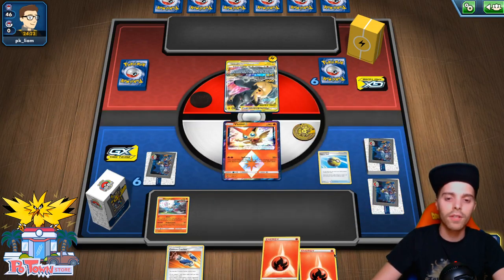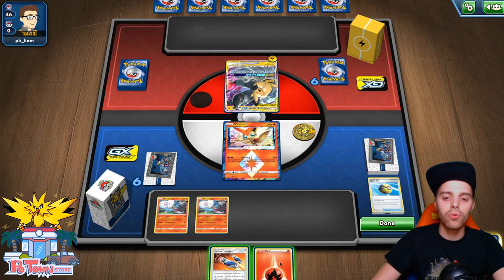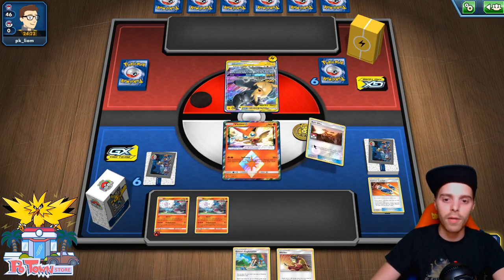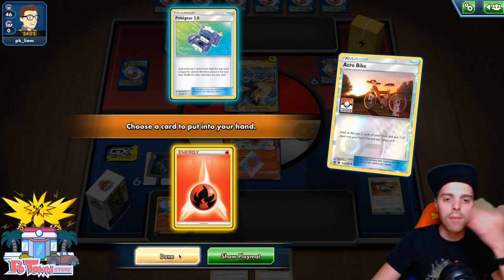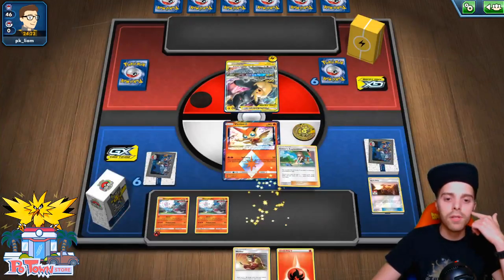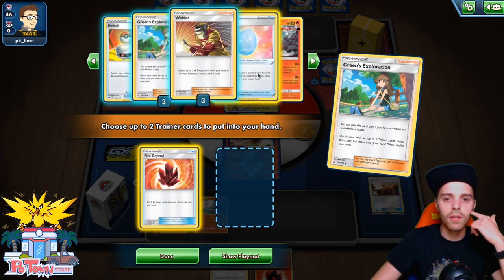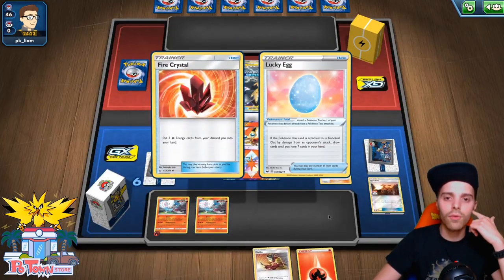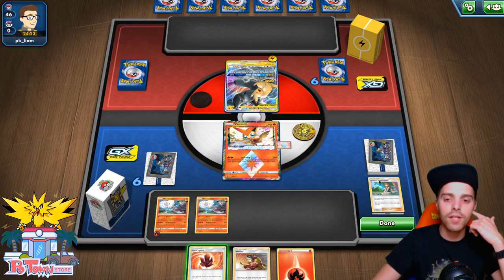We're going to go for Custom Catcher to draw three cards. We have a Green — this Green is gonna be fantastic. We can use Acro Bike first and see what we get: Fire Energy. We could Welder but the opponent could Gust us down. The better plan would be going for Green's Exploration, finding a Fire Crystal in combination with maybe a Lucky Egg. We could pop a Lucky Egg onto that Victini. We already have Welder in hand, so we're going to do that.